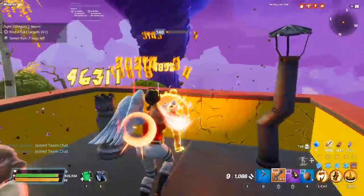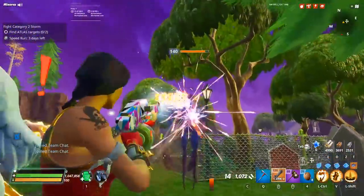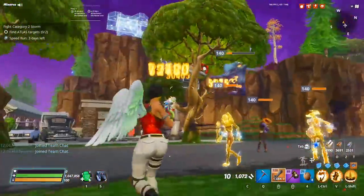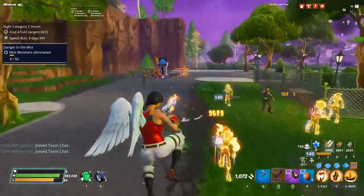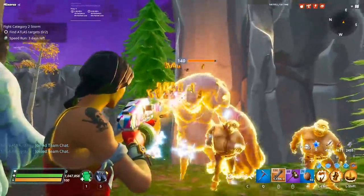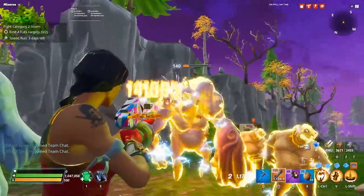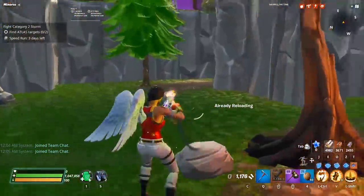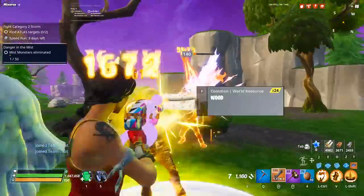Fatties usually die in between two and four bursts depending on how lucky you are with crits, whether they're affected by a healing husk, whether you're hitting headshots — there's a lot that goes into it. Almost every single time they died within a maximum of three or four bursts, which I thought was a pretty comfortable rate. As for smashers, I killed about three of them solo — they took about an entire magazine and then some, so it wasn't the fastest thing ever.